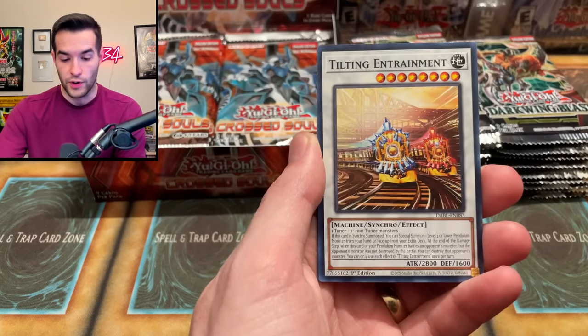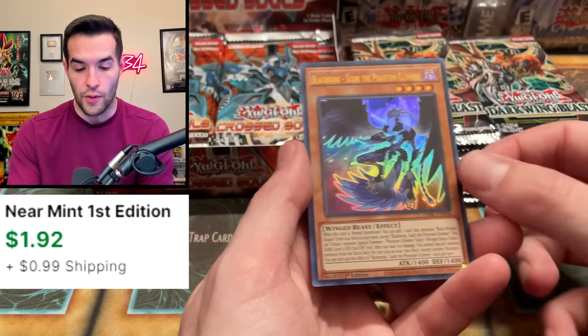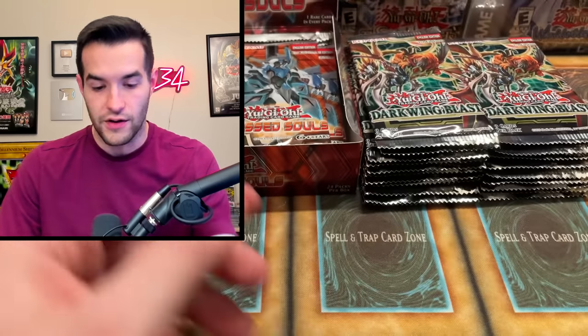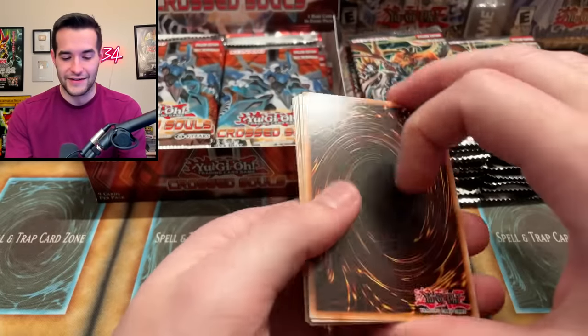It's two to one — we've pulled three foils already. I should say higher rarity cards. Secret Arts. We've got Blackwing Sudry the Phantom Glimmer. That's three for Darkwing Blast, and the random packs are really showing why we like them.